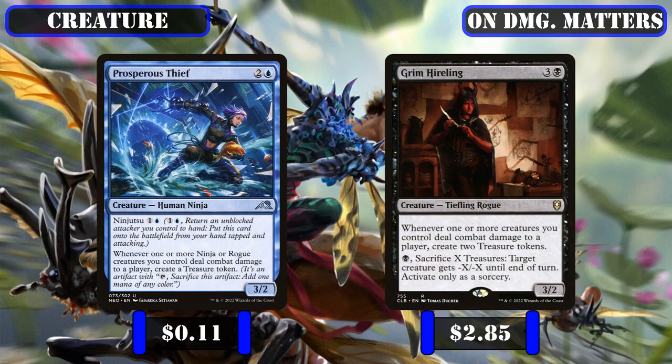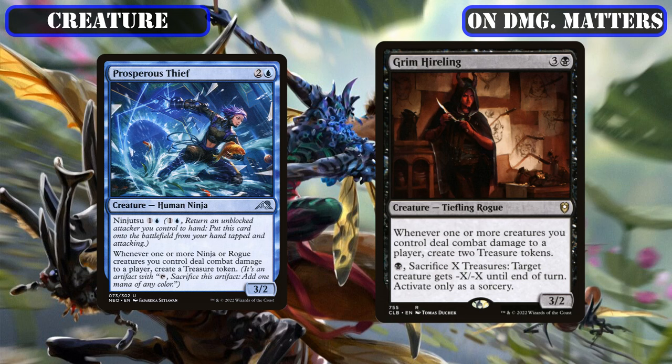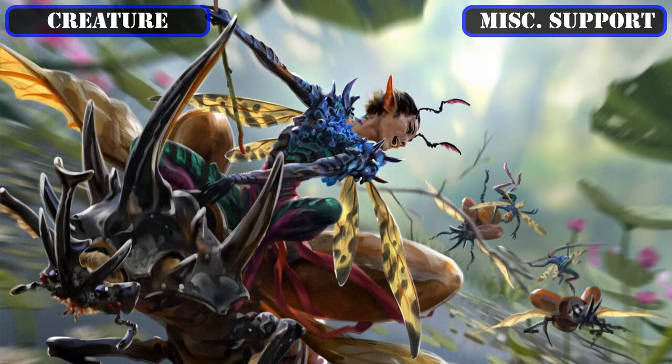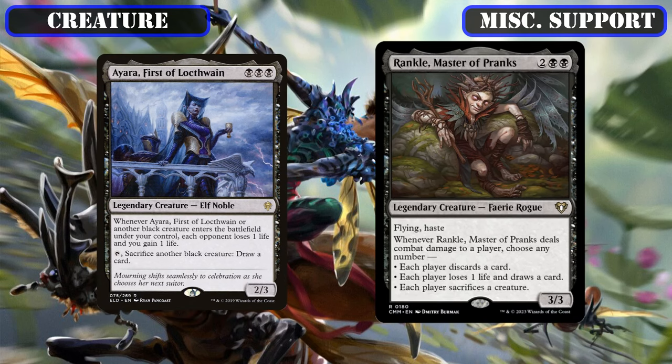Prosperous Thief and Grim Hireling make it into the build as a pair of on-damage payoffs that generate treasure for us as our evasive creatures and tokens connect, thereby ensuring that we'll have more than enough mana left over to cast spells on our opponent's turns, and the latter even letting us turn our spare treasures into repeatable non-destruction removal. To wrap up our creature base, we'll be including Iara First of Lockthwain and Rankle Master of Pranks. The former effectively serves as an extra copy of Overa Dreaming Duelist, padding our life totals while draining opponents, and the latter being another evasive member of both tribes whose on-damage effects lets us turn our tokens into AoE edict removal, draws us cards, or attacks our opponent's hands, all while proccing and benefiting from all our other payoffs.